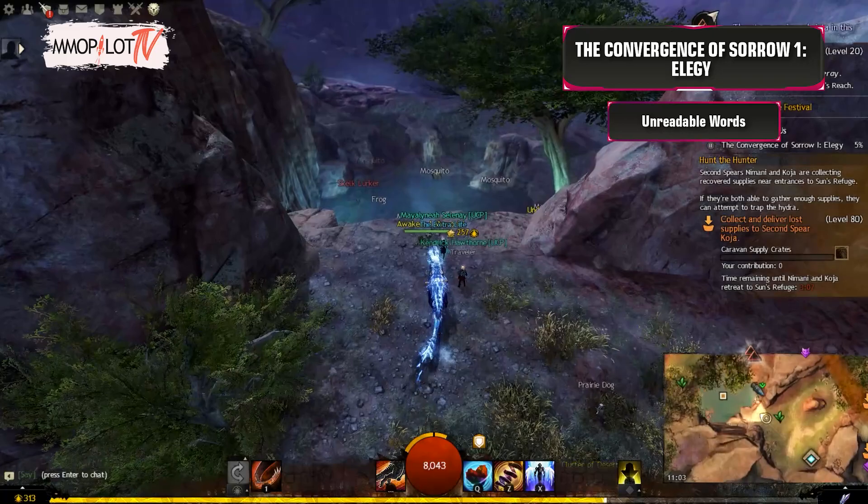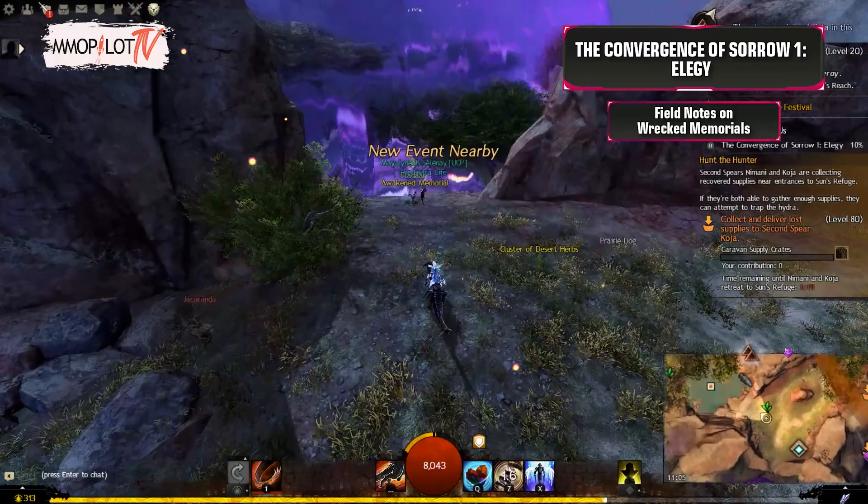Unreadable Words: Interact with the Ruin Memorial northwest of the Venta Pass Waypoint.